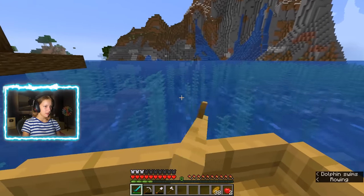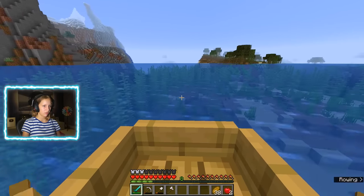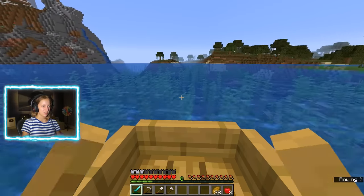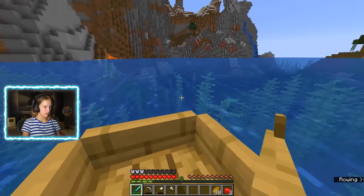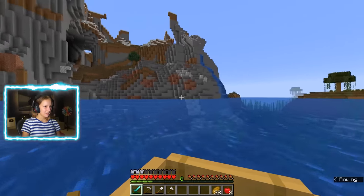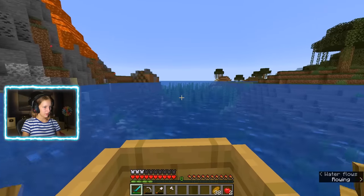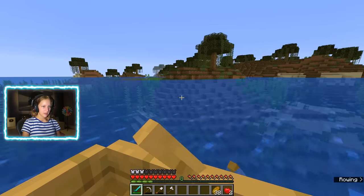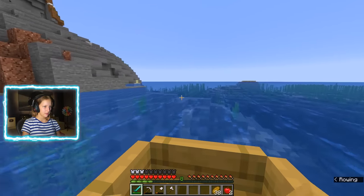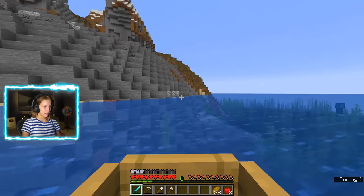There's a dolphin — hi bud! I already went to that shipwreck. There's a swamp over here, that's cool. I like me some swamps. They're not very interesting though — they have a witch hut, but they're pretty useless. The most valuable thing you can get from it is like a black cat. I live near one, so that's always good for slimes and stuff.